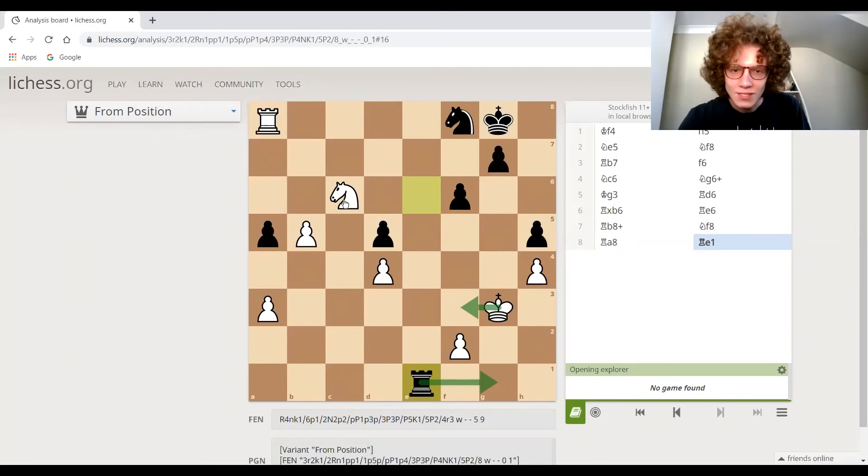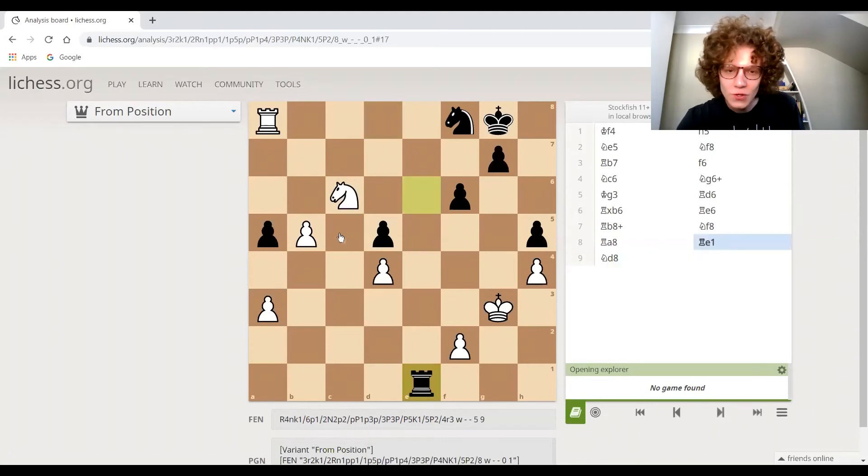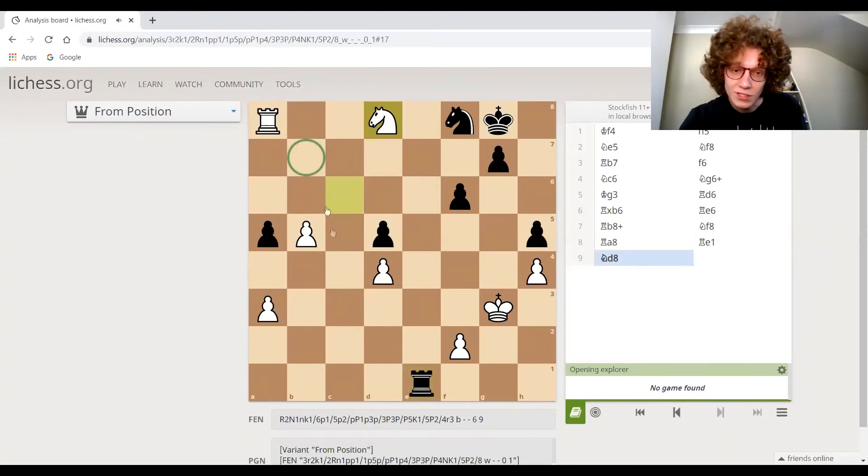Knight to d8 is the next move. On the route to promotion, this pawn has got to go three steps. This square is not protected and this one's not protected. So what white does is he sets up a defense of that square. All he needs to do is get the pawn to here and then it's going to be two easy steps to the end, potentially. That's a strong move.